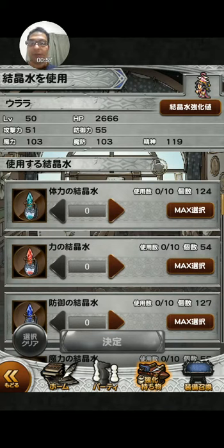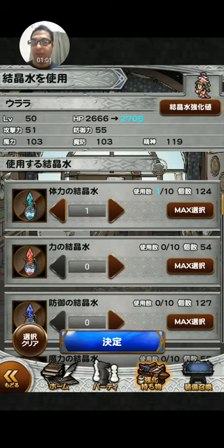You choose how much you want to use. You can see that her HP increases by a certain amount for every ability — HP increases by 60.